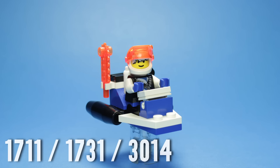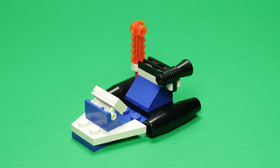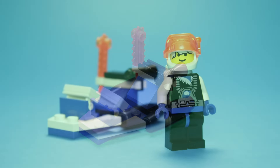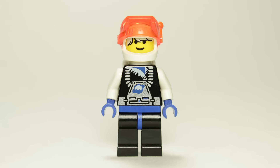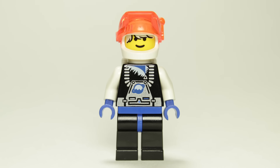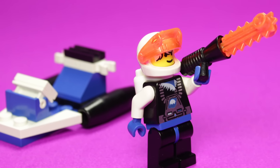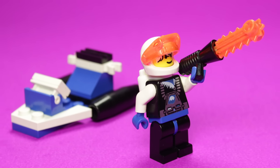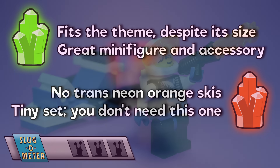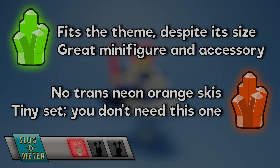Let's start things off with the smallest set in the series, Ice Planet Scooter. Because there's almost nothing to be said about the puny build itself, we'll take this opportunity to examine our first generic Ice Planet minifigure. This series was one of the first LEGO Space themes to go beyond the common Happy Smile face print, and this guy's cool white hair suits him well. The suit design and visor are also quite striking, leading Ice Planet to have some of the best looking minifigures of any LEGO Space theme, in my opinion. The Slugometer, however, only grants this set a single Slug — other than the fact that it was re-released a number of times under other set numbers, there's nothing noteworthy here.